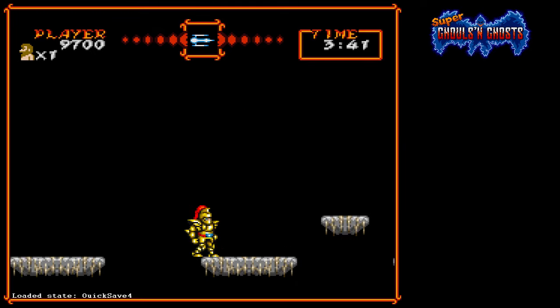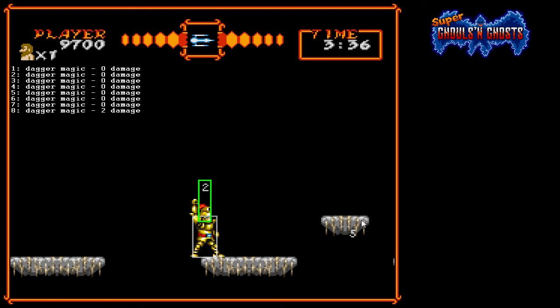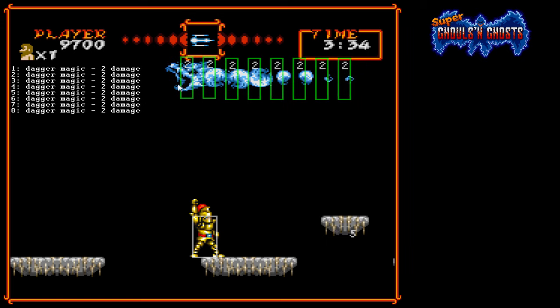Let's go back and enable some Lua scripts to help us visualize what's going on. When we cast the dragon magic, these are the game's magic slots. There can be eight magic objects at one time — you can think of them as sprites. You can see it creates the entire dragon: here's the head and then there are seven tail pieces.